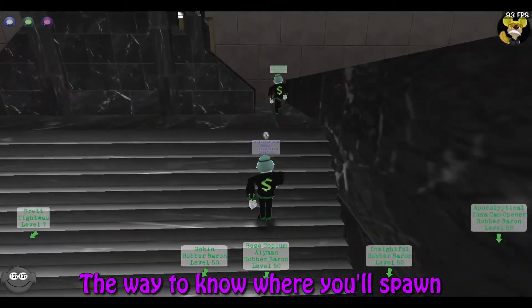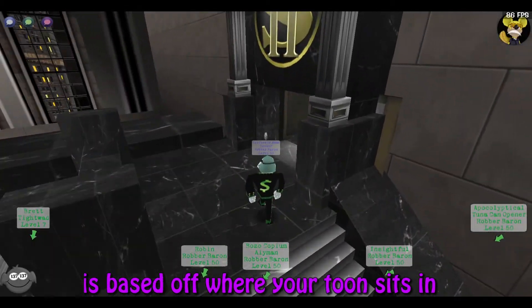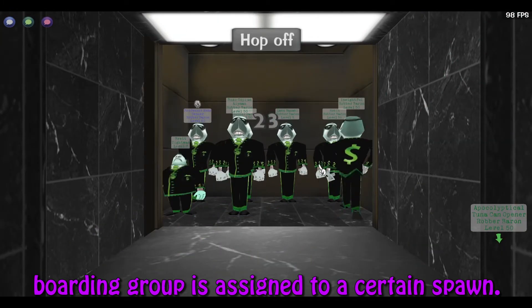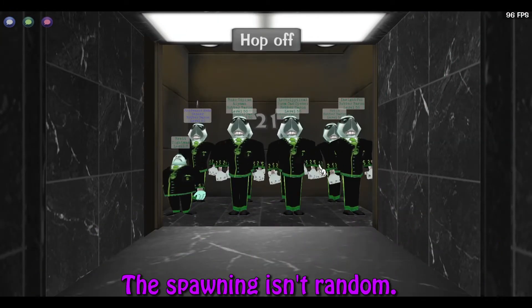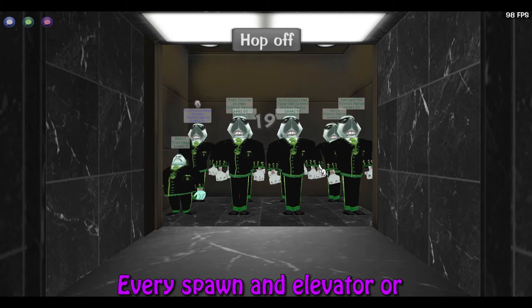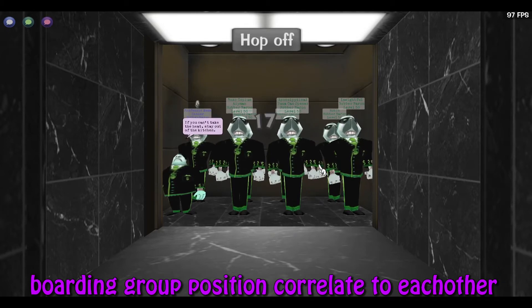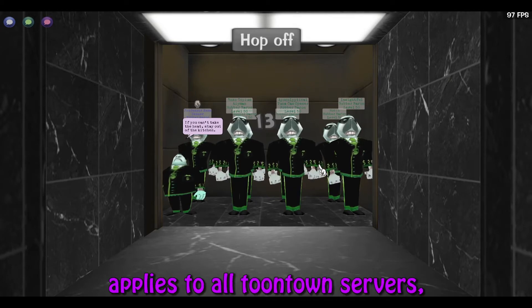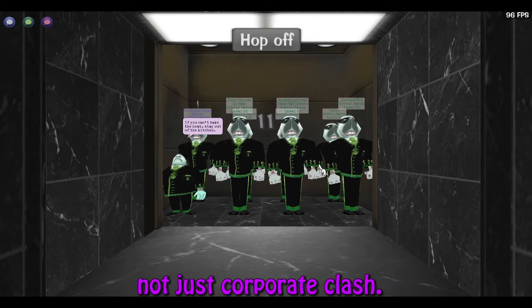The way to know where you'll spawn is based off where your toon sits in elevator positions or boarding group positions. Every position on the elevator or boarding group is assigned to a certain spawn. The spawning isn't random — every spawn and elevator or boarding group position correlate to each other every single time. The information in this tutorial applies to all Toontown servers, not just Corporate Clash.